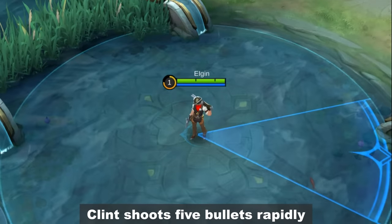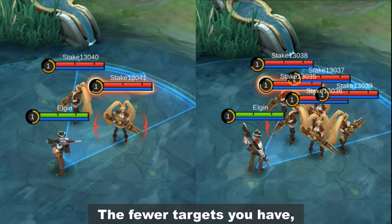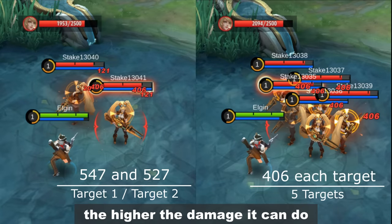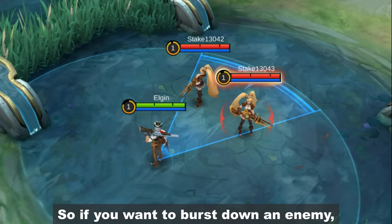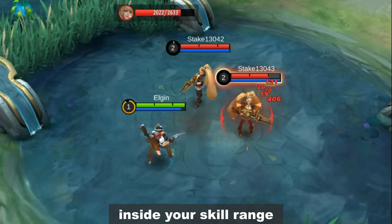First skill: Clint shoots 5 bullets rapidly in a cone-shaped area. The fewer targets you have, the higher the damage it can do. So if you want to burst down an enemy, you'd want to avoid other targets inside your skill range.